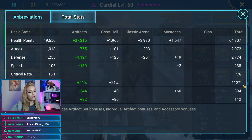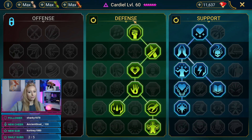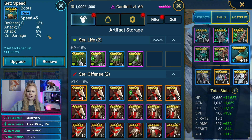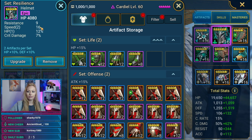Here are Cardial's stats and masteries. Mike built him for defense and support tree. He has a nice speed set and some nice rolls on speed. He also has the Resilience set — HP +10% and Defense +10% — with more nice speed rolls in there. Very nice speed rolls overall.